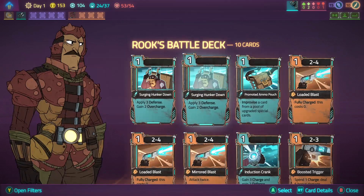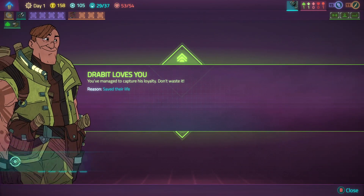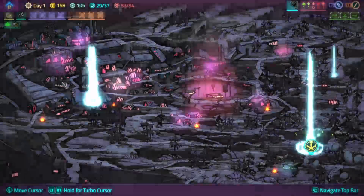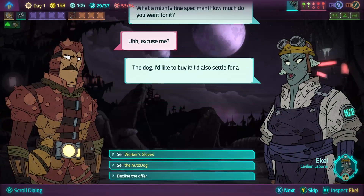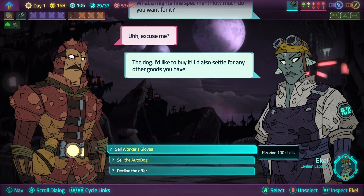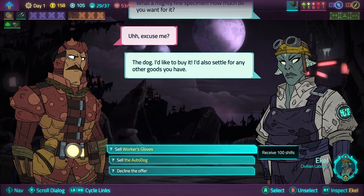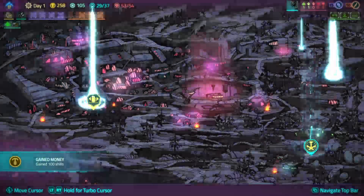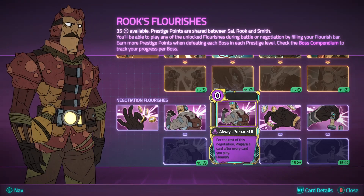I'm never empty, I'll take Tight Spot. Gain two overcharge. Gain two overcharge. What influence - not bad. 105 to spend, I don't mind if I do. Sell workers' gloves, sell auto-dog. You can take the gloves. Thank you, stranger. 35.